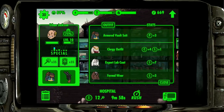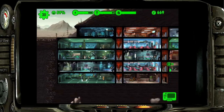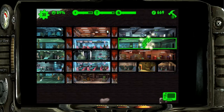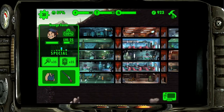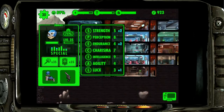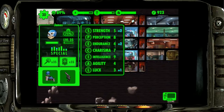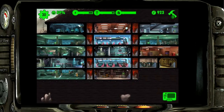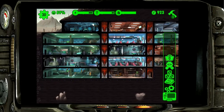We're going to give James the expert lab coat and increase his perception - he's going to be my new breeder. He has incredible base stats: strength is really high, and if I can get his perception up, plus his strength a bit more, he is going to be my new breeder. I got lucky with that.